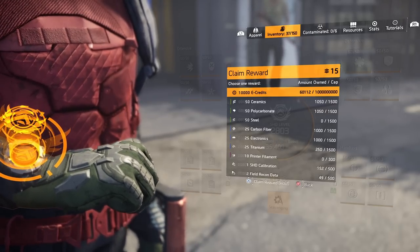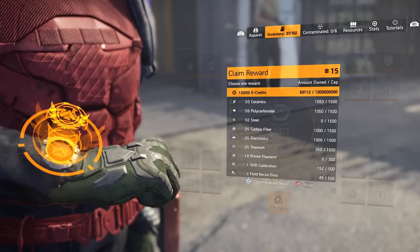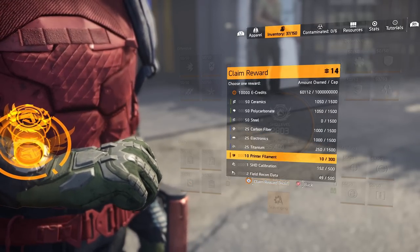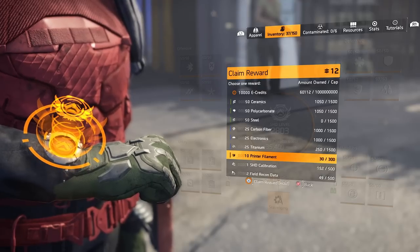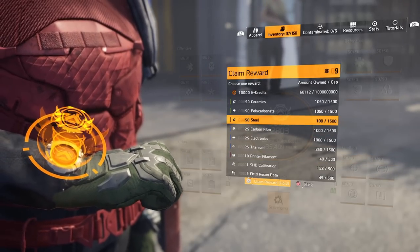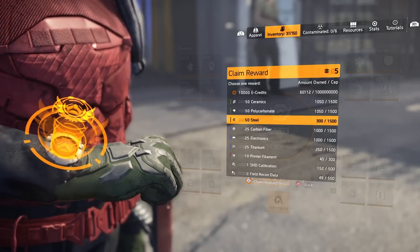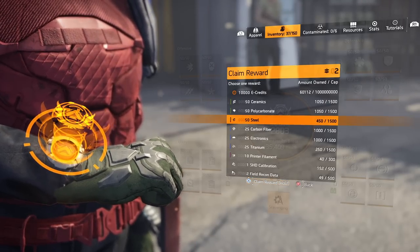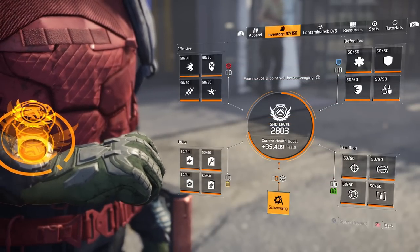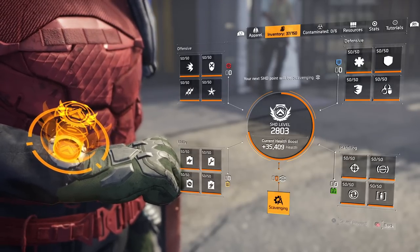It's as simple as that. When I say unlimited, they are limited — you can see that I'm down to my last 15 points here, so I could put them into something I need like printer filament or the steel I'm short on. But what a watch mule does is once you've run out of these scavenging points, like I'm about to do, you're able to get a lot more scavenging points back in just a couple of hours.